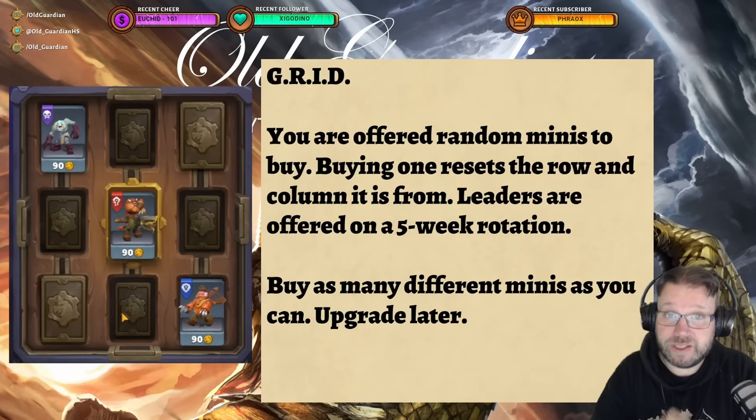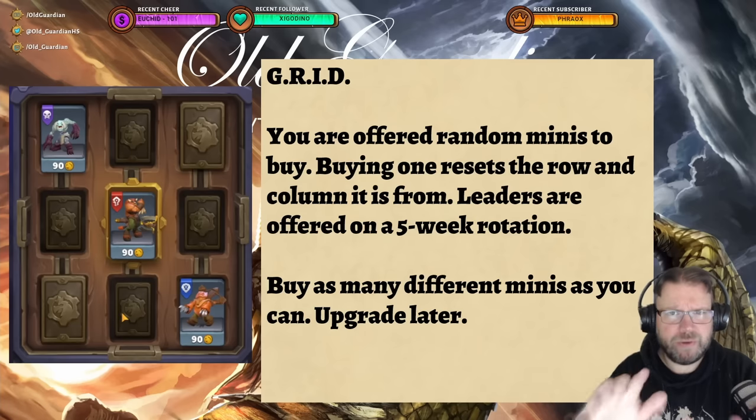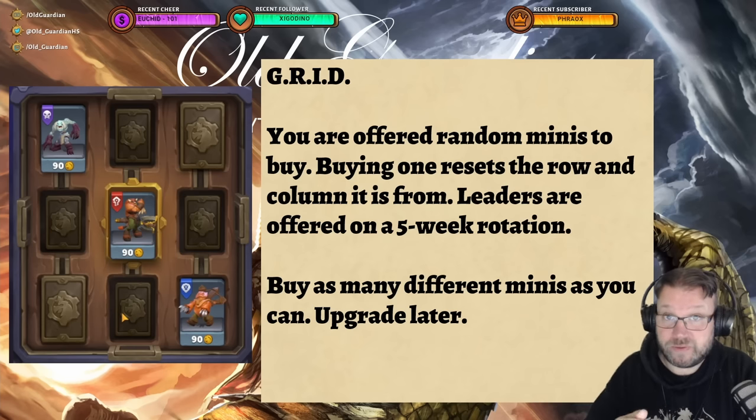Not long after picking up your first leader, you're introduced to the grid. The grid is where you can get new troops and new leaders for your armies, and it can be kind of confusing. I have a longer video explaining every single detail about this. What you need to know at the start is that you're being offered random troops that you can buy, so no two players are offered exactly the same options. You will eventually get all of them, but that's going to take quite some time, so you will not be able to build your ideal army composition right at the start. But don't worry, you can make do.